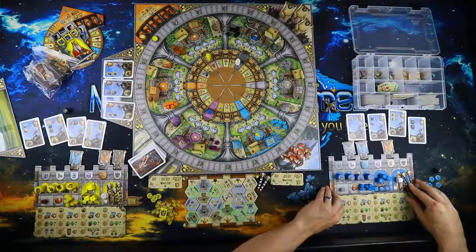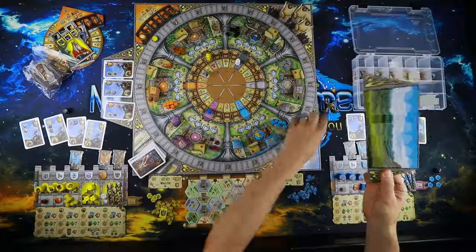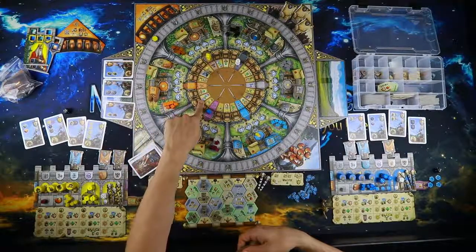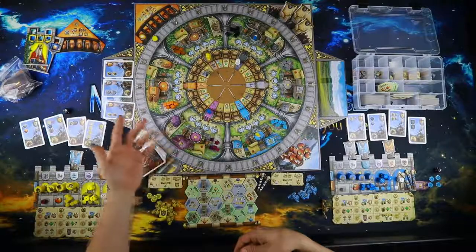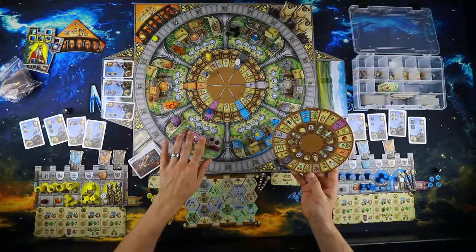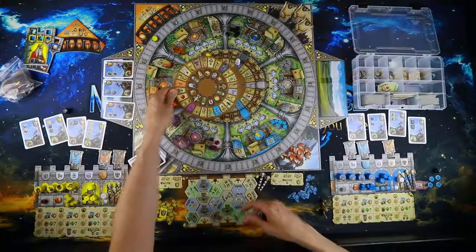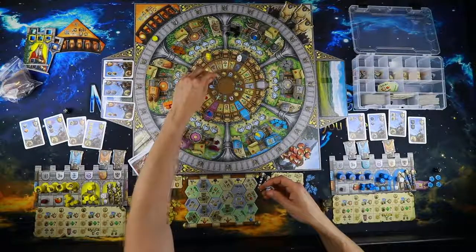Moving on to the Arthur expansion. One space on the board is replaced — it lets you trade two of your quest cards for two of the face-up ones so you can swap out ones you don't like. Other action spaces remain mostly the same. Arthur also comes with a new stand-up round marker and new round tracker, since now you also score the pikes at the end of rounds two, four, and six. It also adds the signet ring.